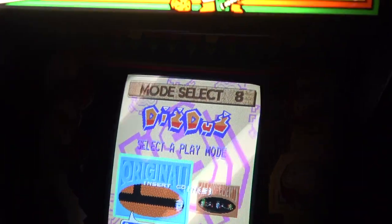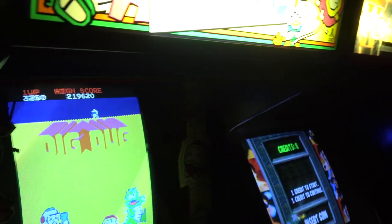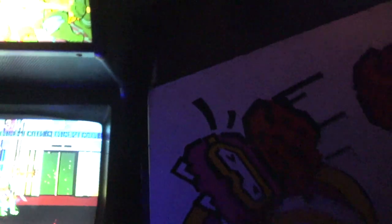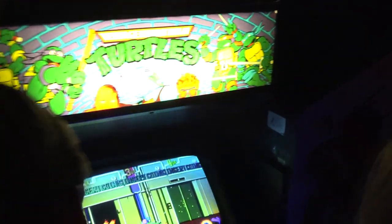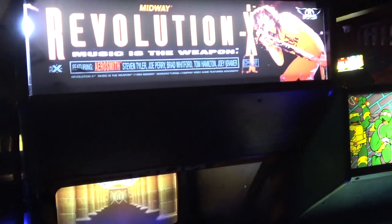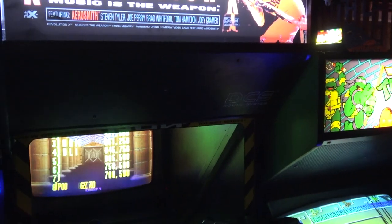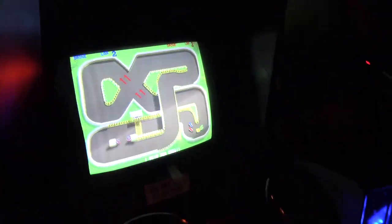More games down here, guys - another Mortal Kombat, so there's one down here and one upstairs, which is a bit unusual. There's a Dig Dug here in the original cabinet, although that Dig Dug is playing like the Namco classic collection version with the arrangement mix and stuff, so it's cool that they've got something different in there. We've got Turtles down here as well, and then there's a strange Aerosmith game called Revolution from Midway that I'd really like to play - I didn't actually get to it.